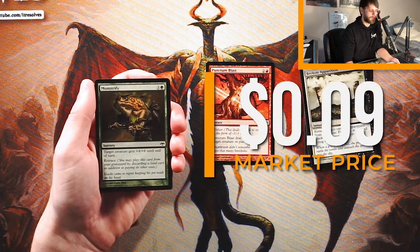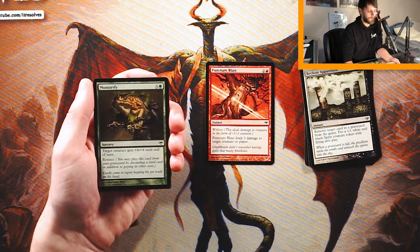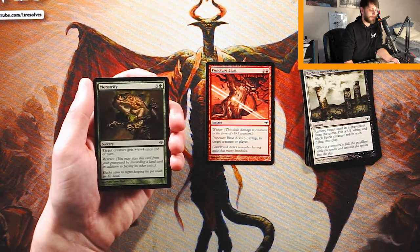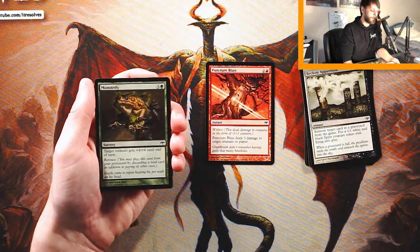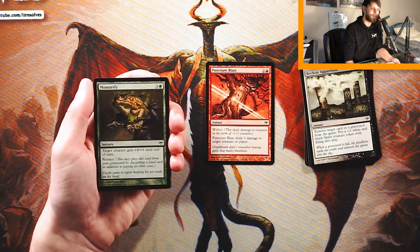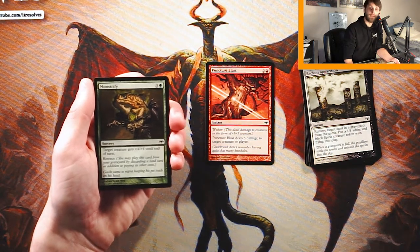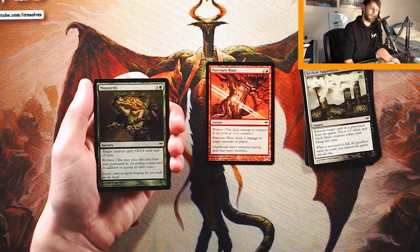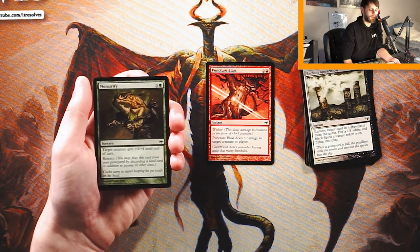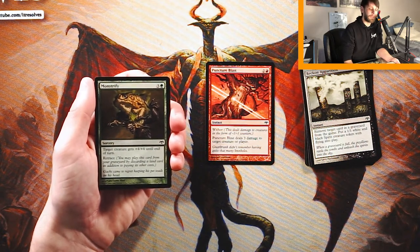Monstrify is a sorcery for three and a green. Target creature gets +4/+4 until end of turn, and it also features retrace — you can play it from your graveyard by discarding a land in addition to its other costs. For four mana you're getting +4/+4 and replayability later in the game, which is pretty powerful. What I don't like is that it's sorcery speed — your opponent will see it coming and play around it. It's a powerful card, but Puncturing Blast is such good removal that I think we have to take it here.